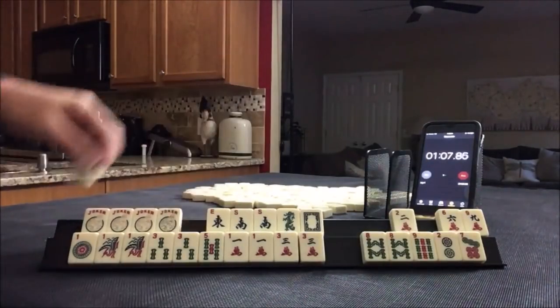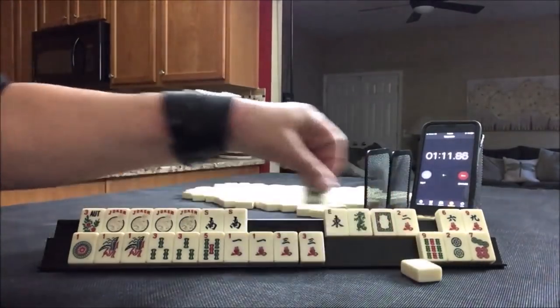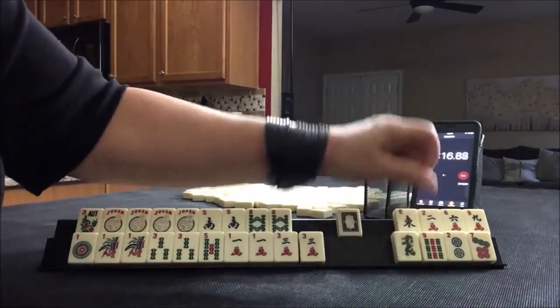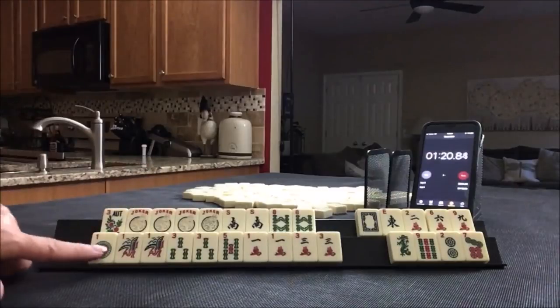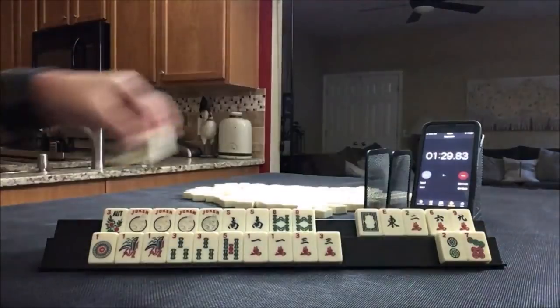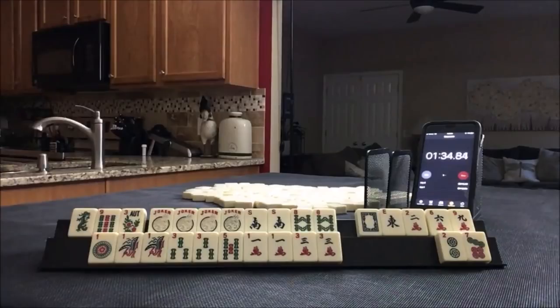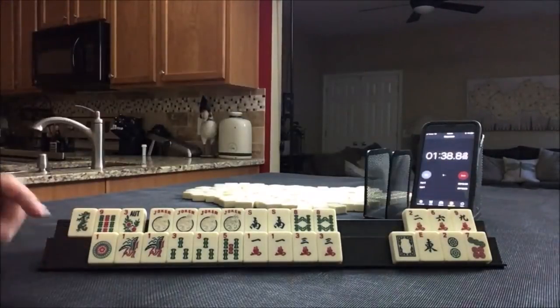And then up here, what about a quint with wins? That choice gives us 9 discards — 1, 3, 5 pair hand, quint. Maybe keep the 8, 9 for an option — 8, 9, dragon. Options are good. I think that's what I would do here.